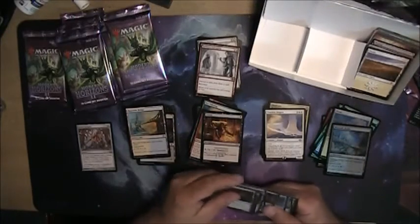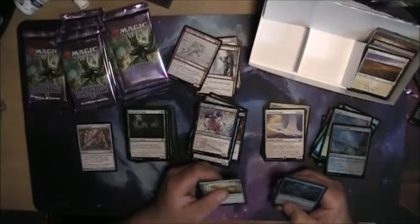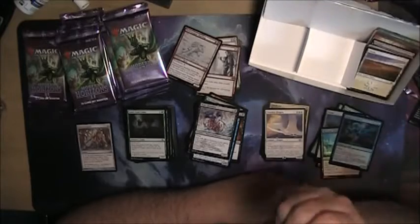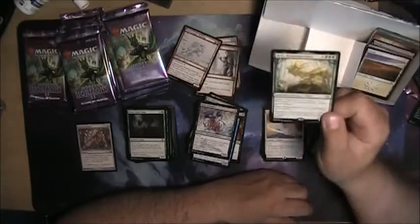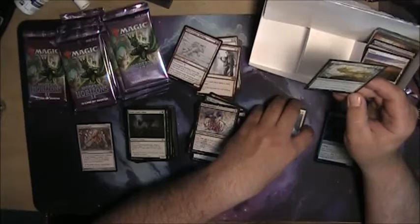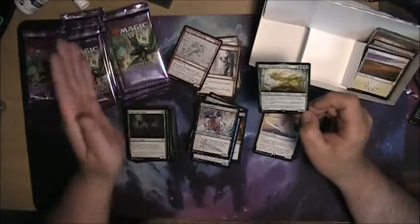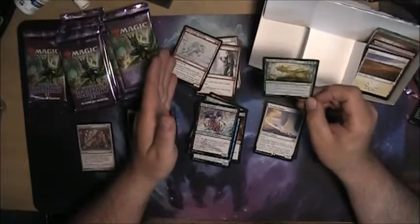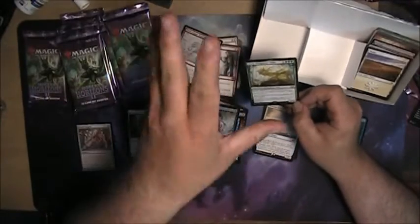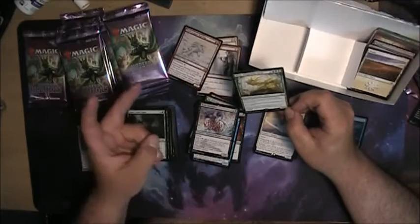Land, big pile of commons. Bone Shredder. A bad foil. Still no Jund Ooze commander — still disappointed. Although he does have a really cool ability — just costs five for a 2/2 with storm. So when you play him, if you had other spells on the stack, you would get copies of him. The tokens aren't legendaries — you can have him and a whole bunch of copies, he would just chew up the battlefield. And a +1/+1 counter on each other ooze you control.